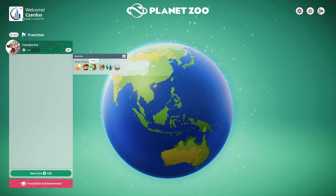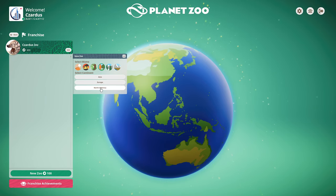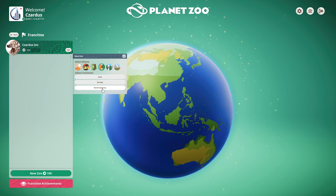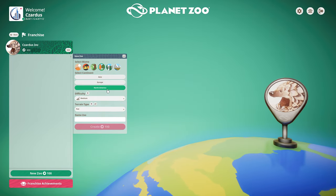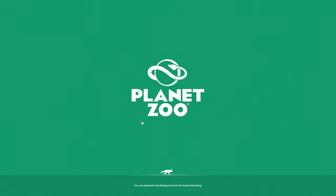I'm going to do a new zoo in Temperate because I find Temperate to be the easiest start. We're going to North America, difficulty medium, with a flat terrain. I'll call this first one Cedar Creek. It costs 100 conservation points to create a zoo in franchise mode.